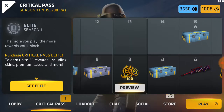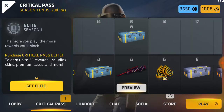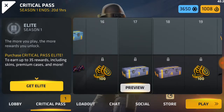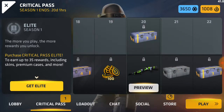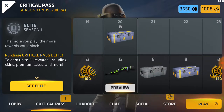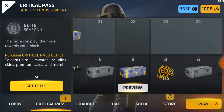Tier twelve is a tier three case, tier thirteen is 100 credits, tier fourteen is a tier two case, tier fifteen is the Clairvoyance TRG-22 and a tier two case, tier sixteen is a tier two case and 100 credits, tier seventeen is a tier three case, tier eighteen is a tier four case, tier nineteen is 100 credits, tier twenty is a tier three case and the Super 90 Fika.